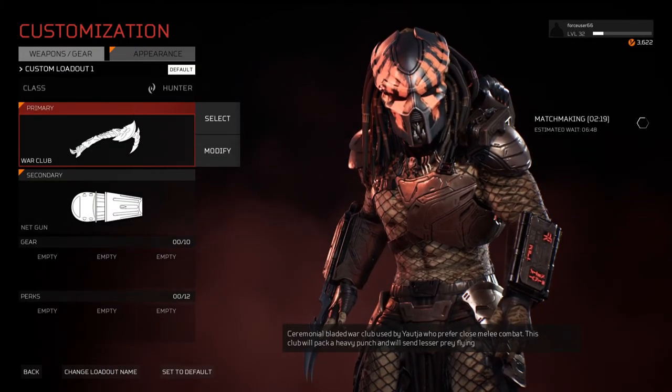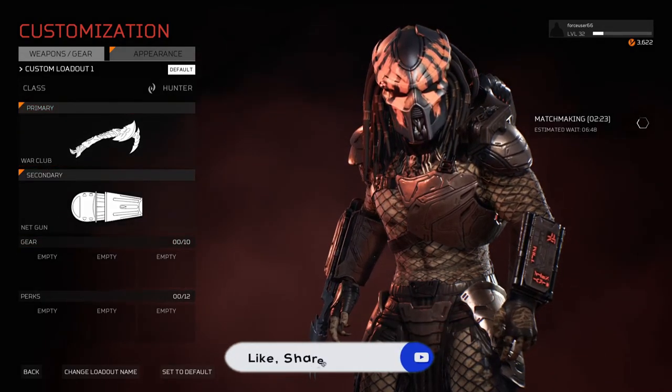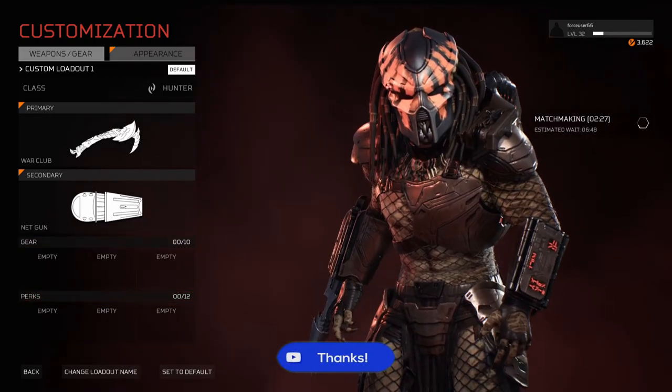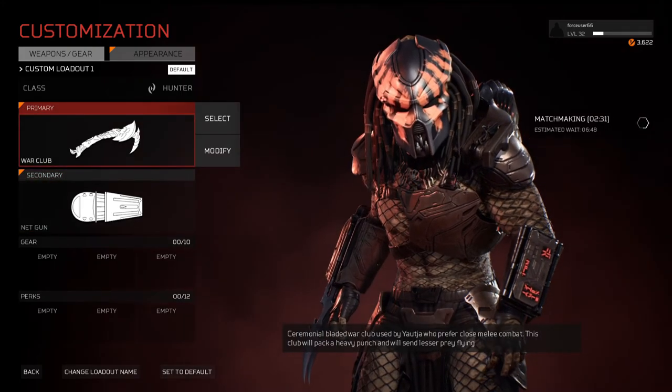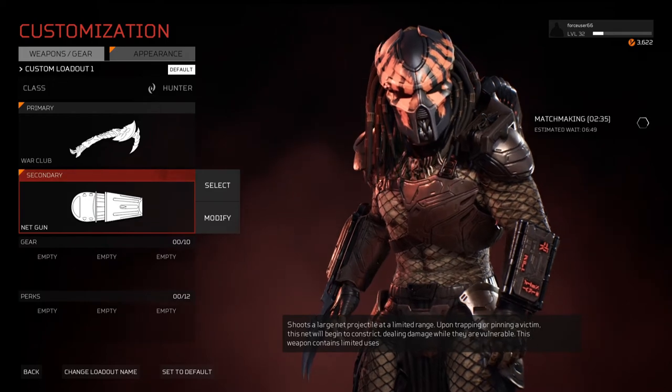Hello guys, welcome to another Predator Hunting Grounds video. In this video I want to test the Hunter class — how good he is without any gear and perks. The only things I will have are the primary and secondary gun. For the primary I have selected the War Club, and as a secondary I have the Net Gun.